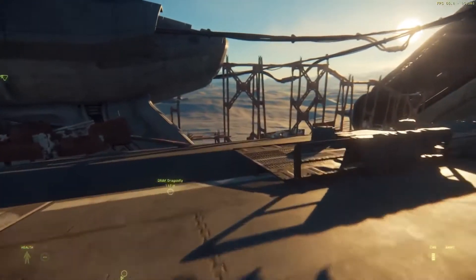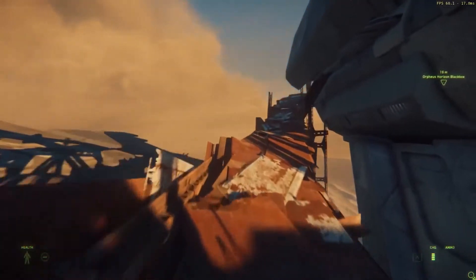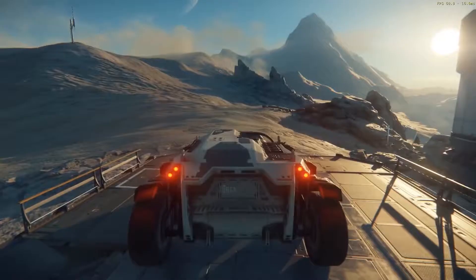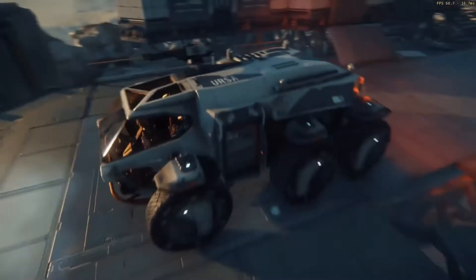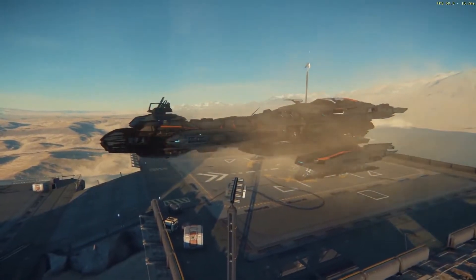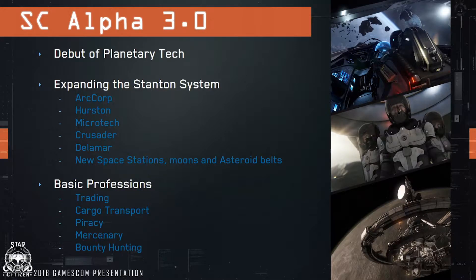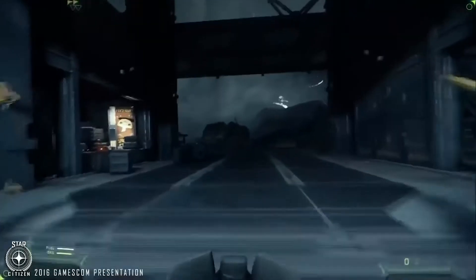Overall the demo was pretty incredible, featuring sandstorms, sand people, sand worms, a crashed Javelin that had been retrofitted into a base. We got to see the Ursa Rover along with the newly implemented shock and IK system providing cushion for landings and shocks for the rovers. So what else comes in 3.0? During the presentation they had a slideshow giving us some input on what those things are.